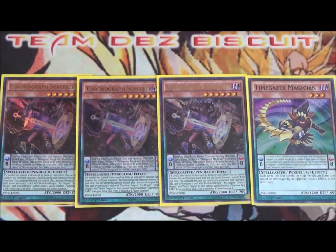Also running three Chronograph Sorcerer and one Time Gazer. This is just to make sure we can get special summons to the field as fast as possible. Time Gazer is going to protect our scales when he's in the monster zone, and Chronograph Sorcerer, whenever a card is popped on the field, lets you special summon it and another monster, which can help you extend your board plays.